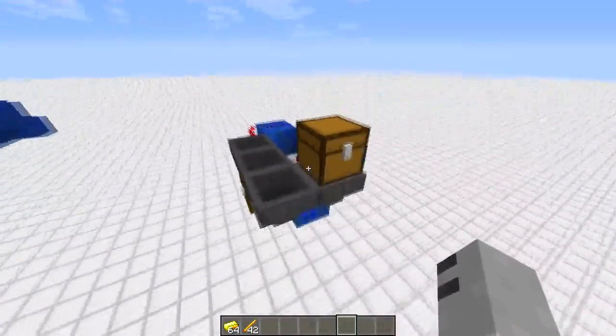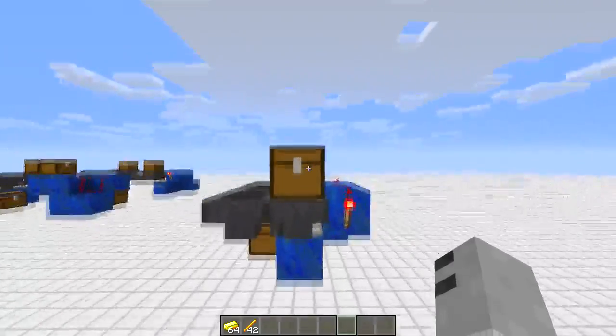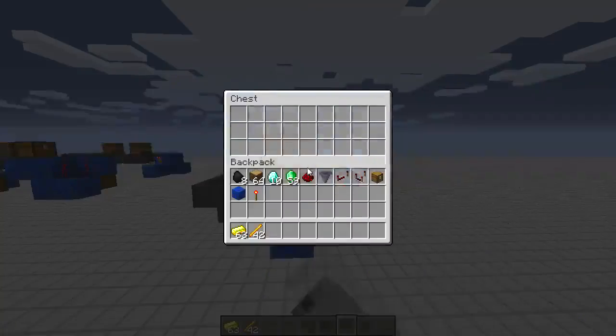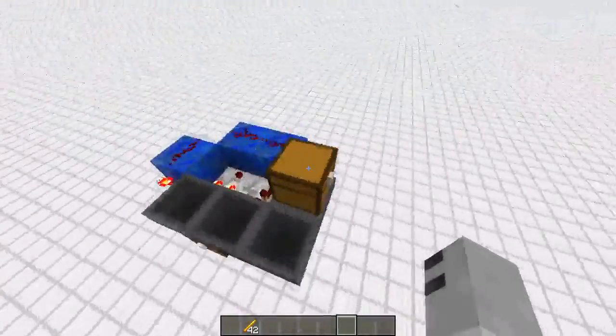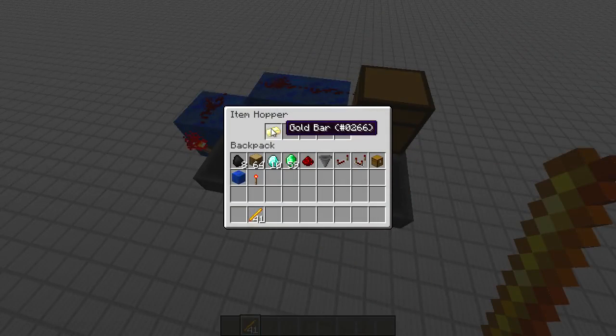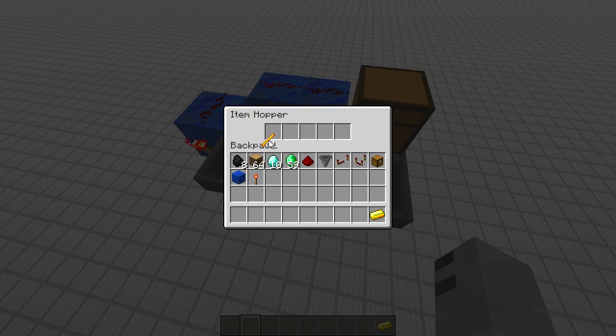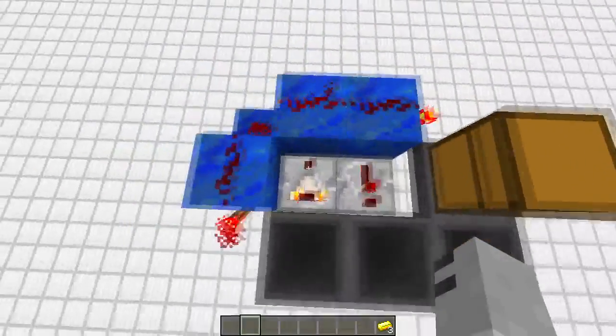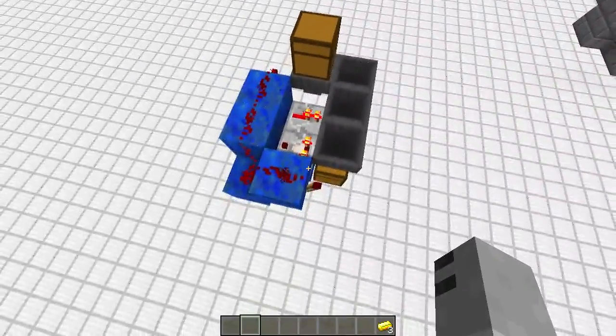For the output, in the hopper that draws from the chest you place one of your selling items, and then the rest go into the chest. Now if we chuck in one blaze rod you can see we get one gold bar; chuck in two and we get two gold bars; and if we chuck in thirty-nine we'll end up with thirty-nine gold bars. So while we're waiting for that, I'll show you how this actually works.